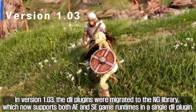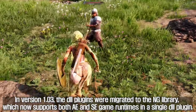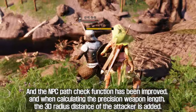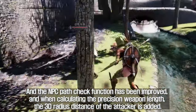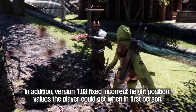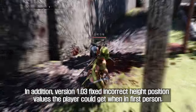In version 1.03, the DLL plugins were migrated to the ing library, which now supports both AE and SE game runtimes in a single DLL plugin. The NPC path check function has been improved, and when calculating the precision weapon length, the 3D radius distance of the attacker is added. Version 1.03 also fixed incorrect height position values the player could get when in first person.